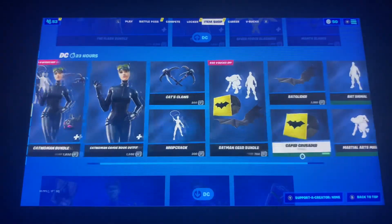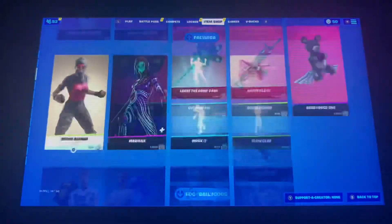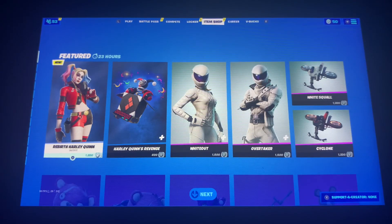We also still got the Fortnite icon skins as well as all the DC skins, and also the new Star Pack as well as the two DC bundles. And yeah, that'll be all for my item shop video for today guys — I'll see you in the next one, bye!